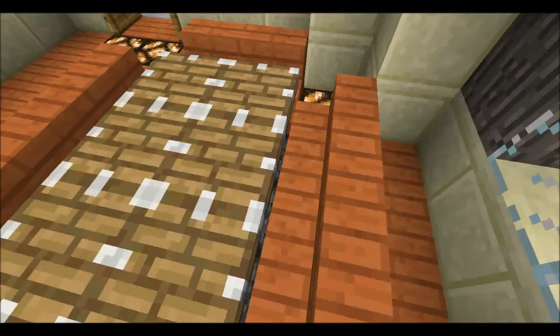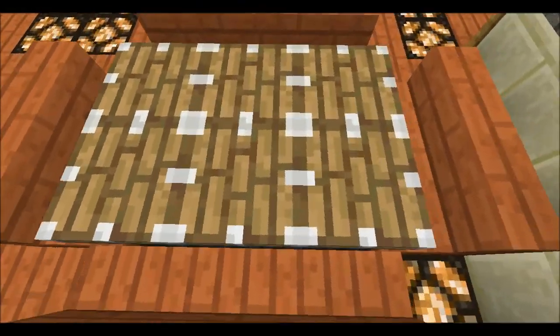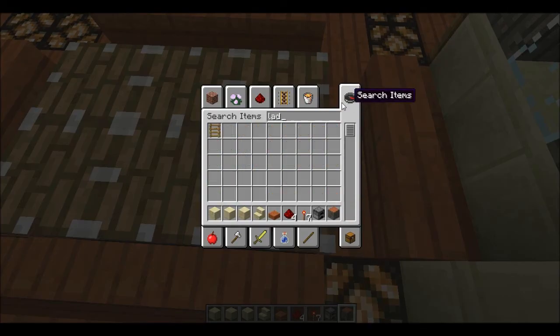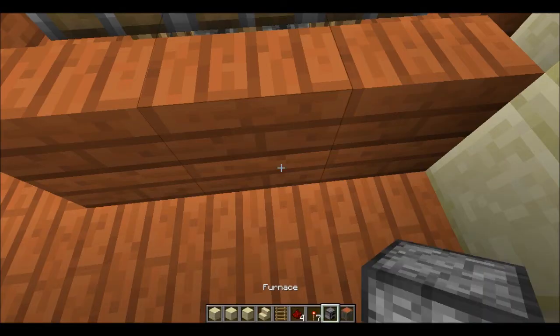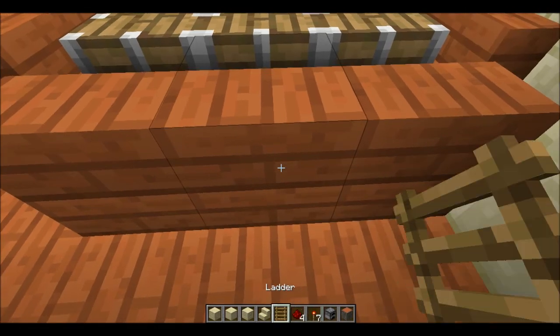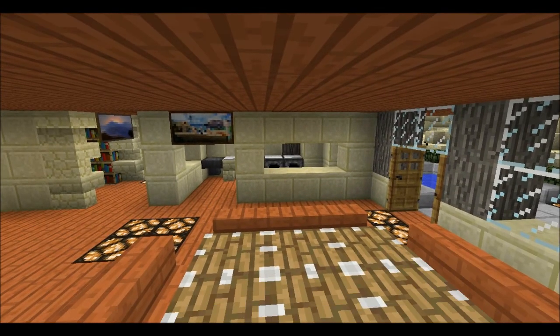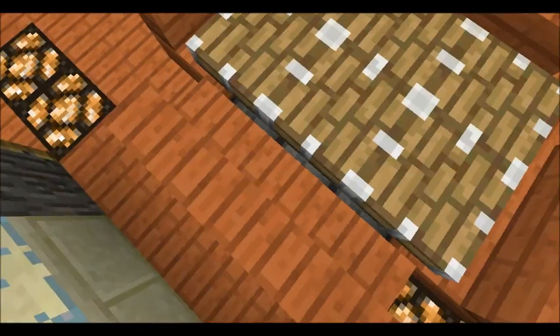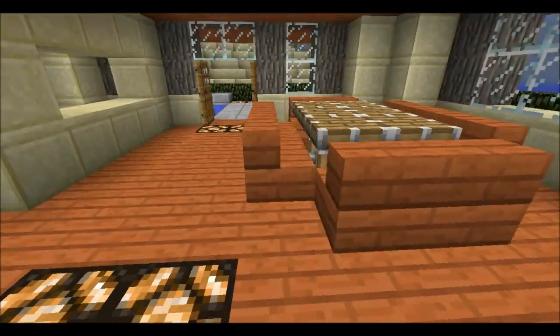I don't have enough space, so I used a better chair kind of, and this is how it looks like. So this is the dining table where you eat. There are enough spaces for one, two, three, five, eight, ten people.